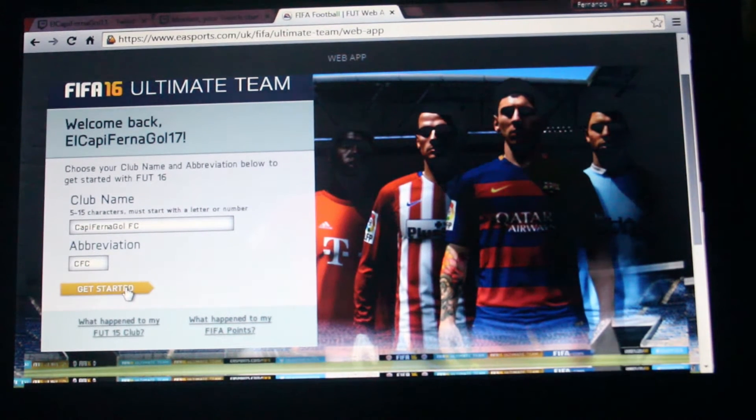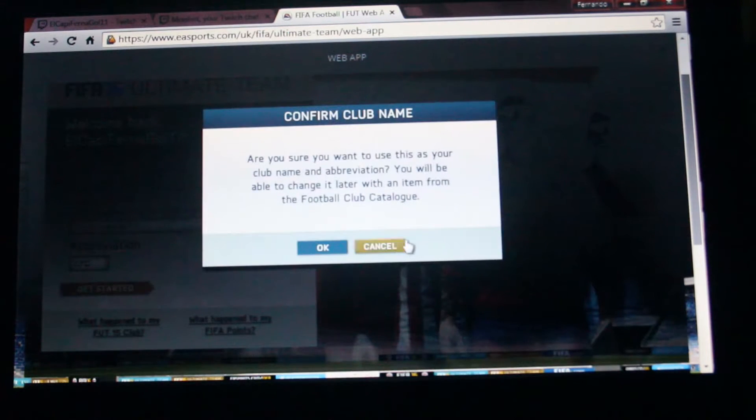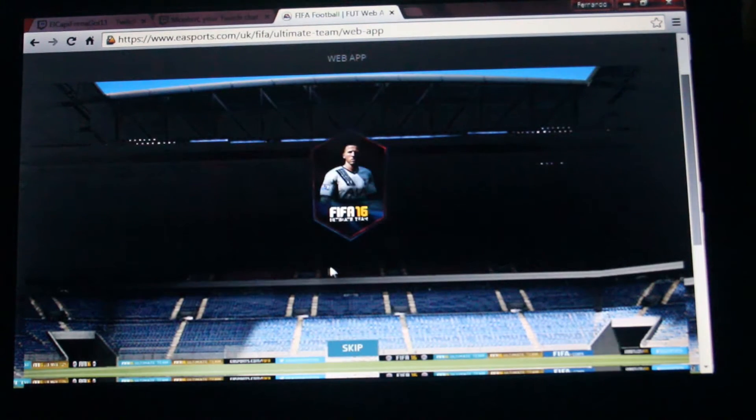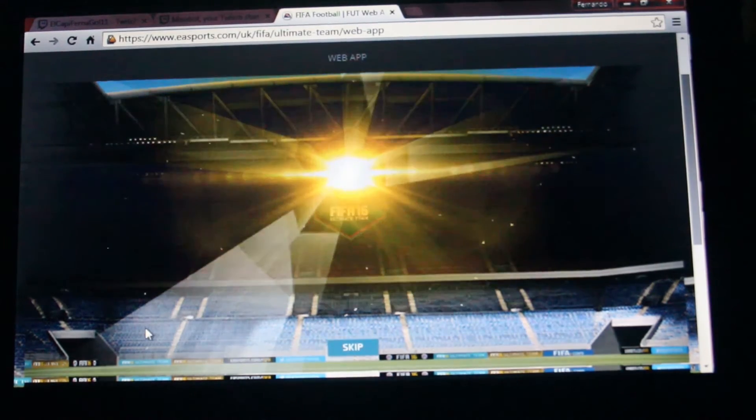You push 'Get Started' and then it says 'Are you sure you want to use this as your club name or abbreviation? You will be able to change it later with an item from the Football Club catalog.' So when you receive XP points on your football club you can change your club name through that. You guys know that already — then you push OK.